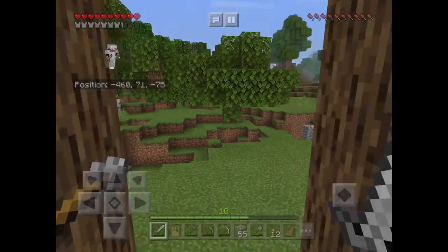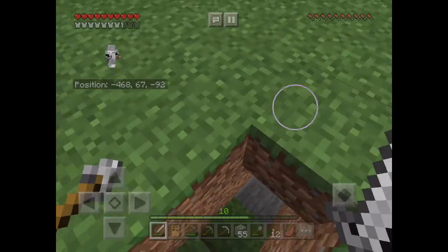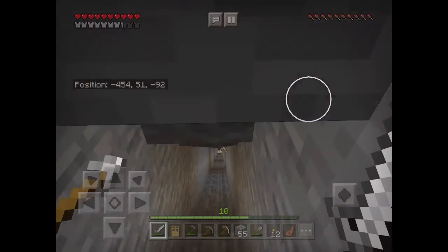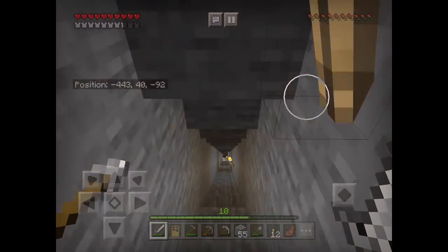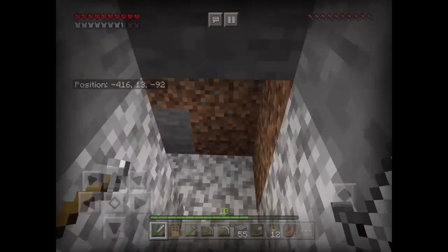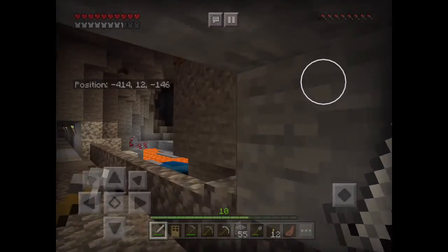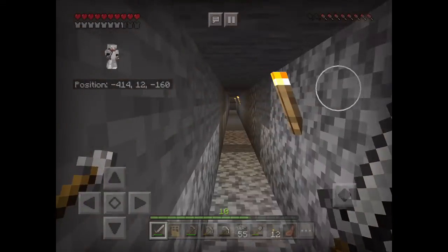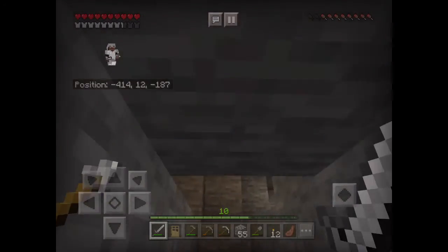Let's go to the mine now. It's gonna take a very long time to get down because I did the forbidden thing of banging my head every time I went down — I'm gonna change that quickly. I needed to use all this cobblestone; I made a cobblestone wall to cover this ravine. Anyway, let's go. This is where I found the diamonds, right there.